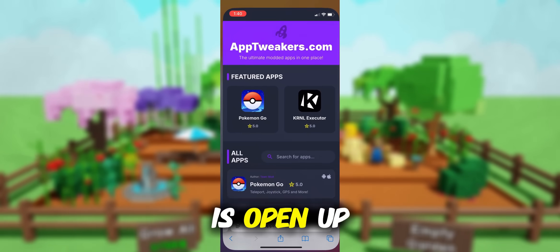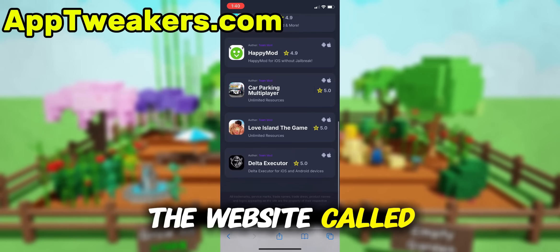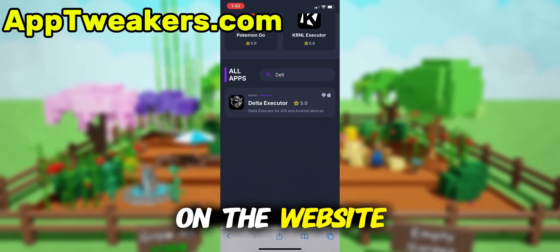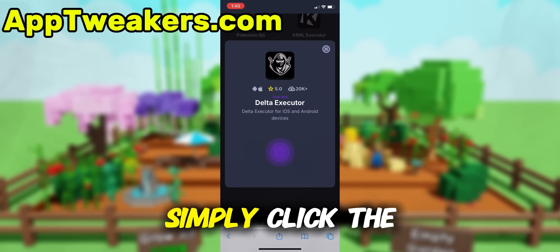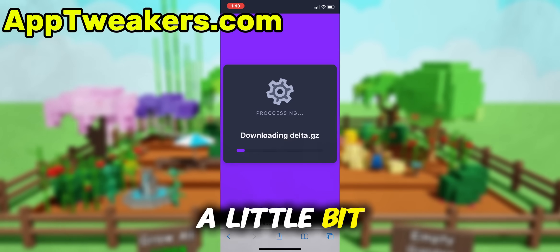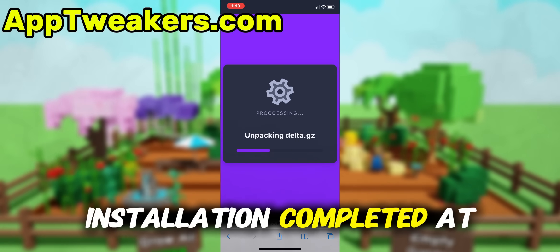What you need to do next is open up your internet browser — in my case it's Safari — and go to the website called apptweakers.com. Apptweakers is a website where you can find many apps and games with awesome features. Once you are on the website, search for Delta Executor and click on it. To get started, simply click the download button and give it a moment to install. Depending on your internet connection, it might take a little bit, but once it's finished, you'll automatically be redirected to a page that says Installation Completed.